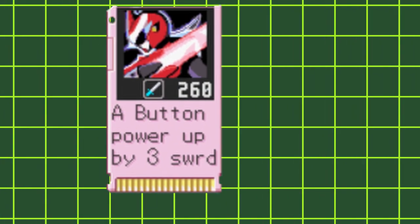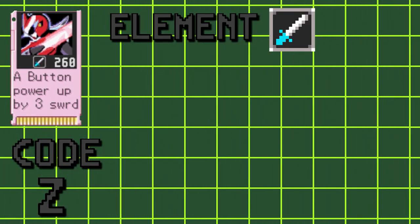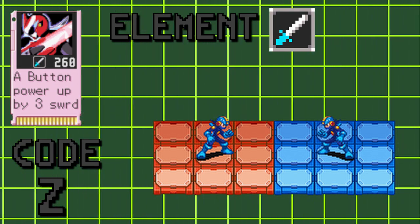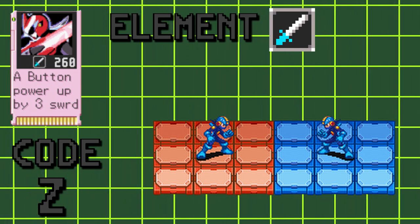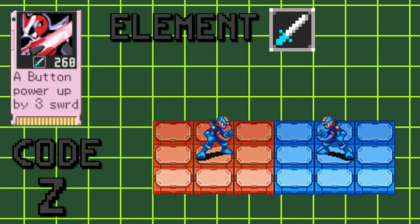Welcome to Battle Network Academy. Today we'll take a look at one of my favorite chips, Delta Ray. Delta Ray is a heavy hitting sword element giga chip from Gregor version. It can hit three times, with each hit dealing 260 sword damage per hit. It can be a bit tricky to use sometimes, as Protoman can only spawn and attack when there's space open for him.